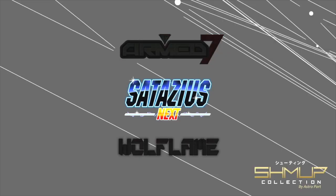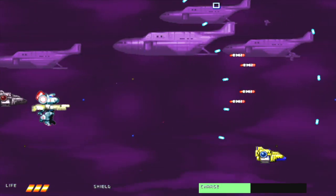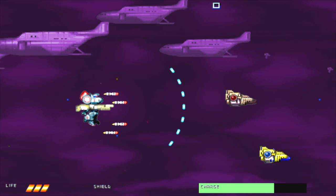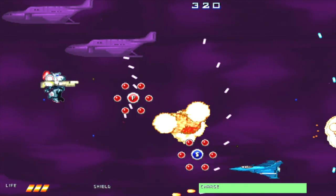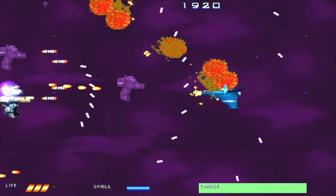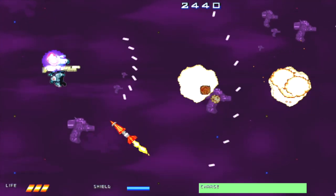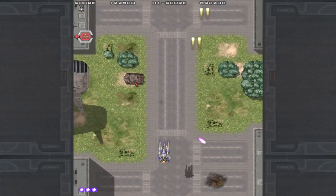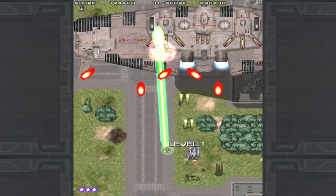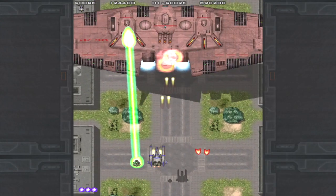The collection consists of three different shoot-em-ups, all of which were released on Steam several years ago. The three games are quite different from one another, which brings a pretty good amount of variety to this collection. This collection also includes the original ports for some of these games as well as an upgraded version, where it's the same exact game but has a slight graphical upgrade. So you'll get Armed 7 as well as Armed 7DX, Satasius as well as Satasius Next, and then Wolf Flame. I'll give a brief summary of the three games and then give my overall opinion of the collection at the end.